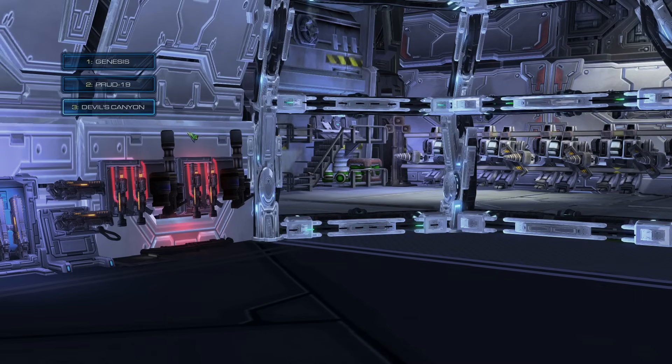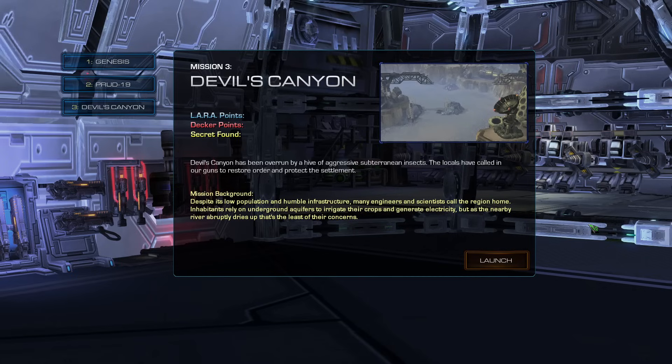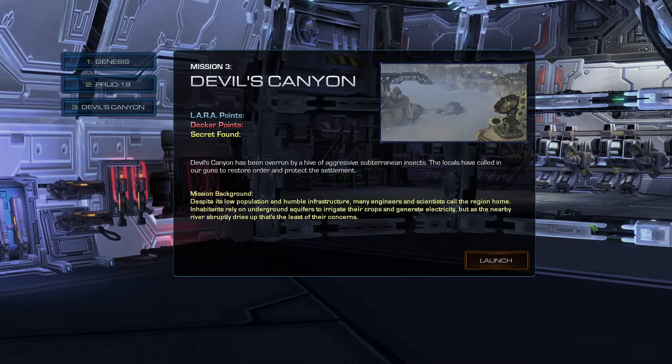Let's go to Devil's Canyon. It's been overrun by a hive of aggressive subterranean insects. The locals have called in our guns to restore order and protect the settlement. Despite its low population and humble infrastructure, many engineers and scientists call the region home. Inhabitants rely on underground aquifers to irrigate their crops and generate electricity, but as the nearby river abruptly dries up, that's the least of their concerns.